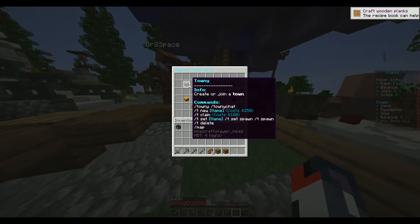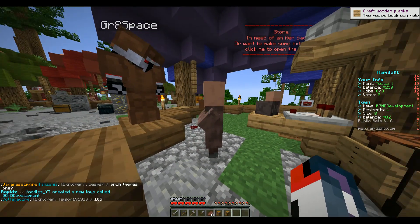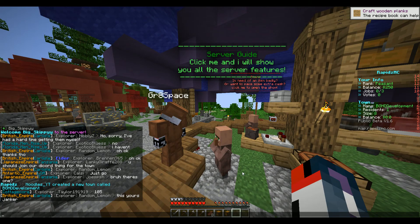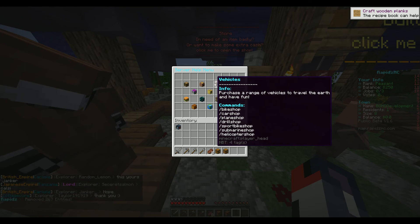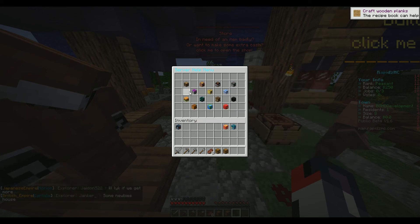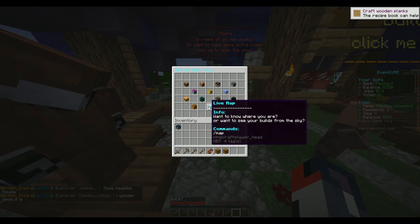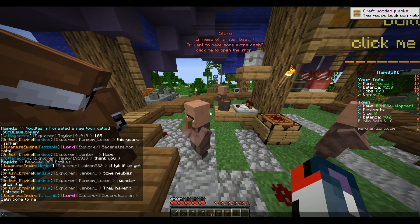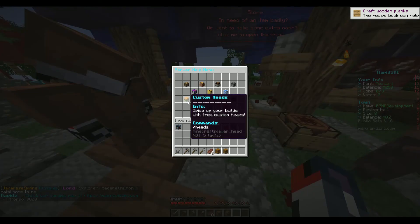The server guide and help menu covers Townie — create a town with slash T new — bank to convert cash into notes and XP bottles, vehicles, jobs, custom enchants, furniture, fishing, custom heads, teleport, auction, bounty, and a social live map accessible via the website. That's a really comprehensive feature list. I'll try to show the live map at the end of the video.